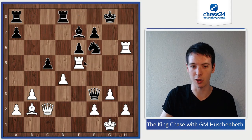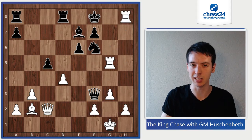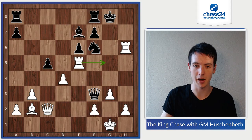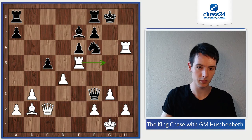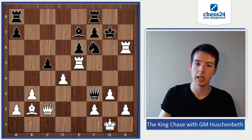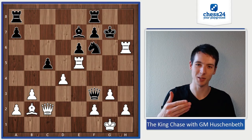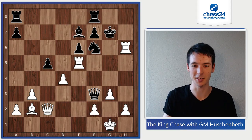If the rook moves, that wouldn't help at all — rook g5 and rook h8 would still lead to checkmate. So black had no choice but to play king g7, attacking the rook on h6. And here, what to do now? That's the next question. Once again you can stop the video if you'd like to think about how to continue from here.